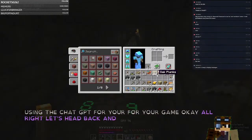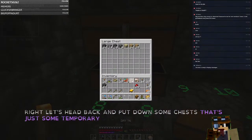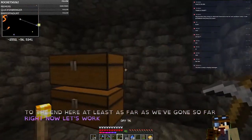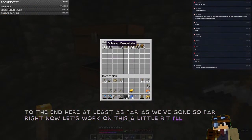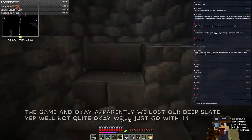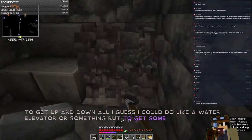Let's head back and put down some chests — that's just some temporary storage. We almost made it to the end here, at least as far as we've gone so far. Now let's work on this a little bit. We'll grab our deep slate. We go with tiled or polished — let's go with tiled. This will make it a lot easier to get up and down, although I guess I could do a water elevator, but I'd need soul sand for that.